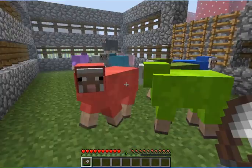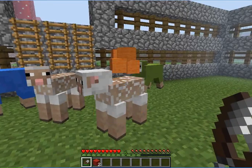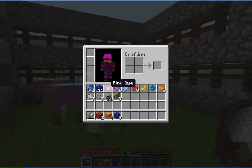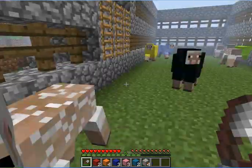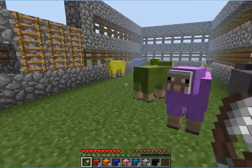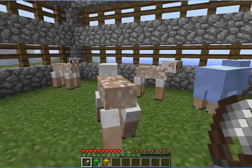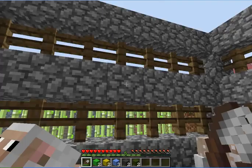Then what you do is you just take your shears and shear them up. Sure enough, two red wool for one rose-red dye. Four for orange wool. We have four blue wool. Three pink wool. Another two cyan wool. Four gray wool. Three black wool. Three purple wool. Two green wool. Two yellow wool. Three light blue wool. Two gray wool. And two dark green wool.